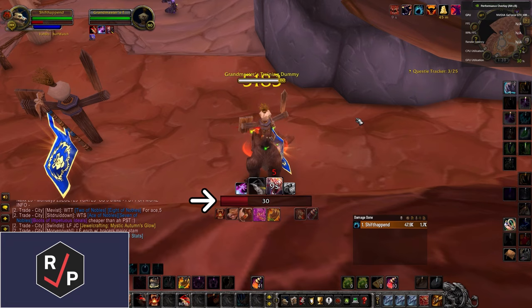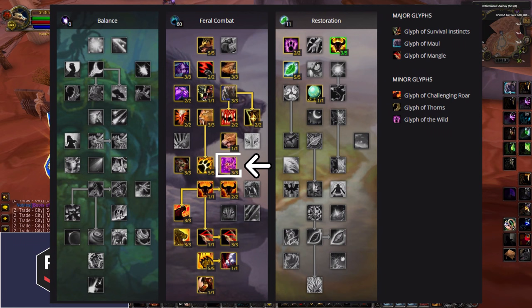This is your talent build and glyphs. Feral tanks have a talent tree that makes them automatically crit-capped, so you won't need to stack any defense or resilience at all. And many of the talents are great for cat DPS too, making Feral one of the highest damage off-tanks in the game.